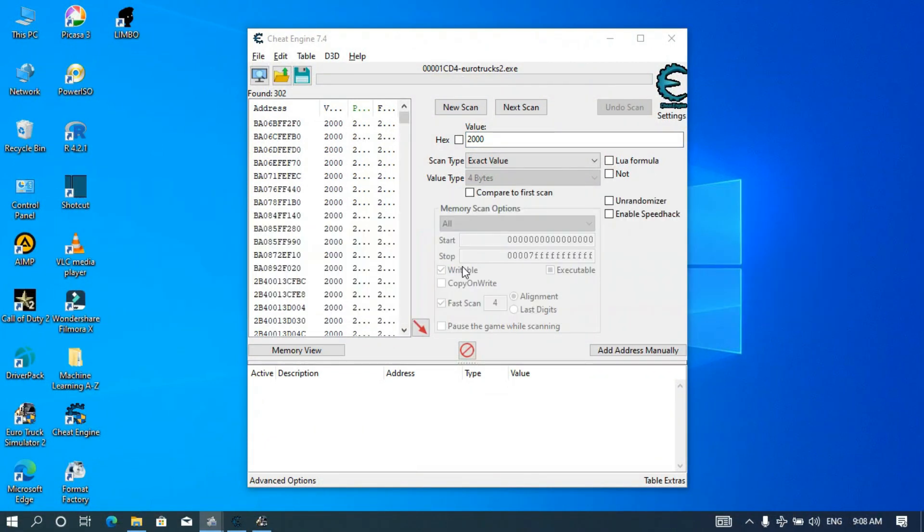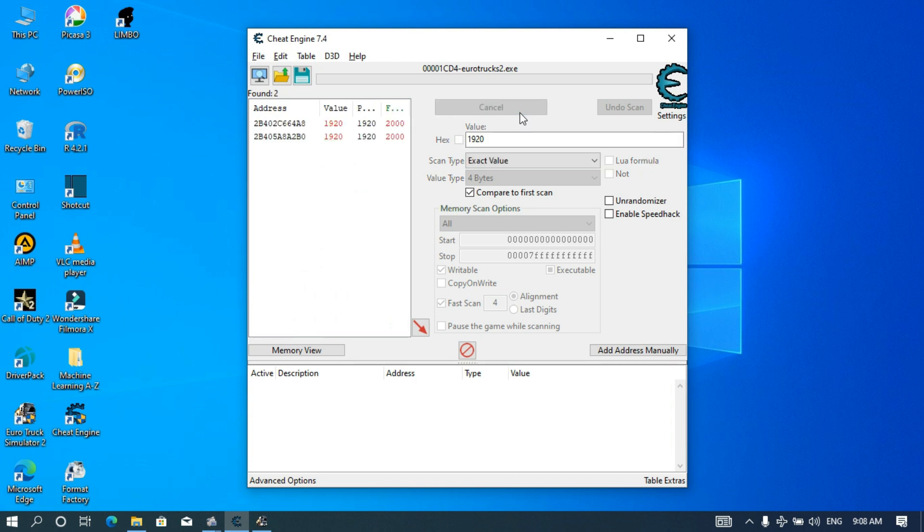Here I am in Cheat Engine. The new amount that we have now is 1920. Since this is version 7.4 of Cheat Engine, I have to make sure that I check this box 'Compared to the first scan', and then I'm going to do the next scan. After the next scan is done, I now have two addresses, which is going to be very easy to change. I'm going to select both of them by pressing Control + A.